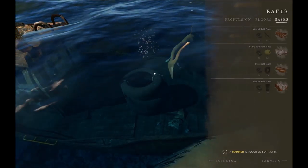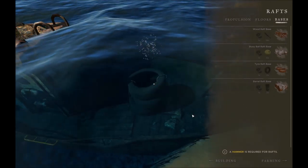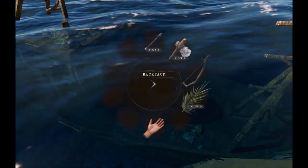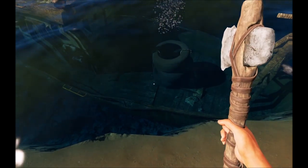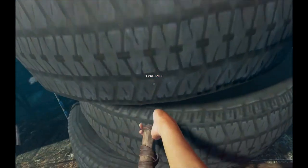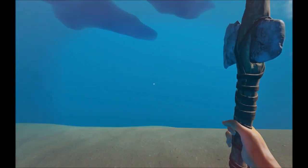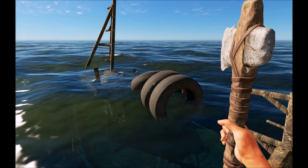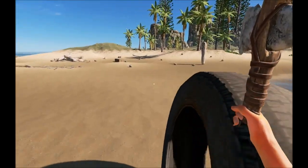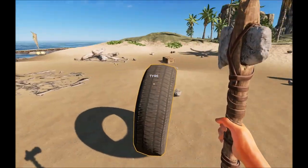Our big issue is that we've got a shark swimming around so we'll have to keep an eye on him. Really all you need to do to free the tires up is bang on them enough — there we go — and then we need to get close enough to pull each one of these out of the water.